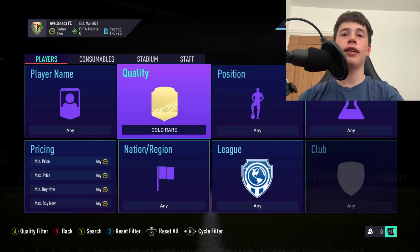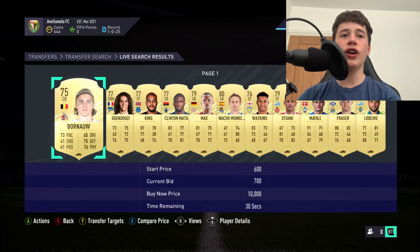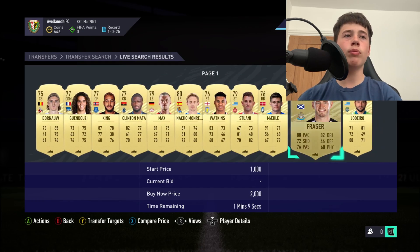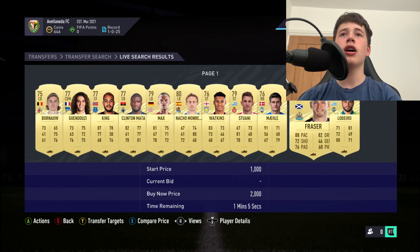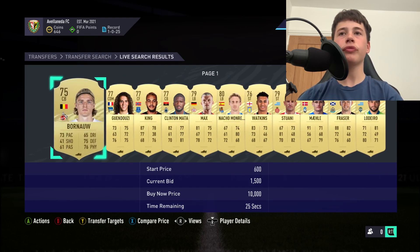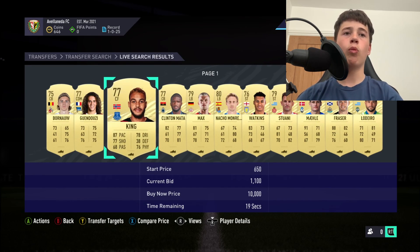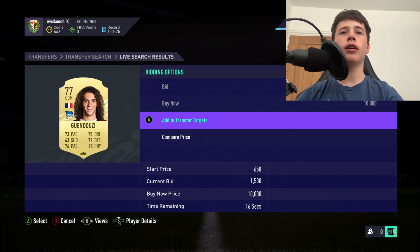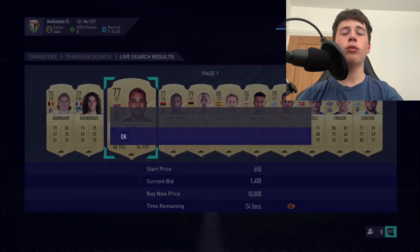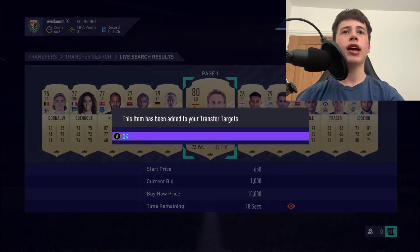Another way to snipe gold rare players is mass bidding. Go to 1.2k — as you can see there are cards with 31 seconds left — and bid all your money on them. If you win, bonus; if you don't, never mind and go again. I haven't got much money as I'm on my alt account, but I'd invest in all of these, bidding up to 1.4k since they're listed at 1.5k.